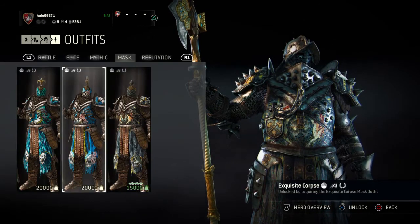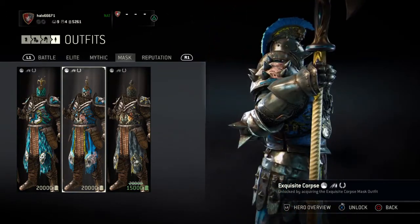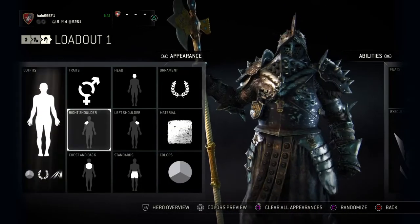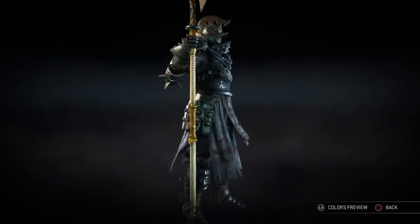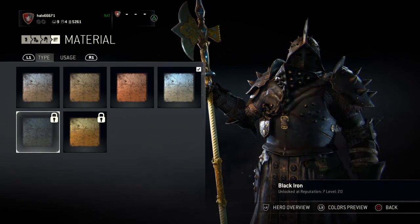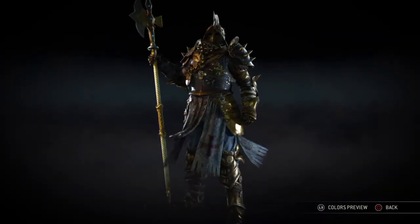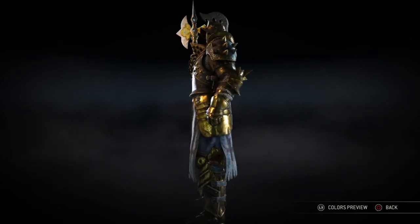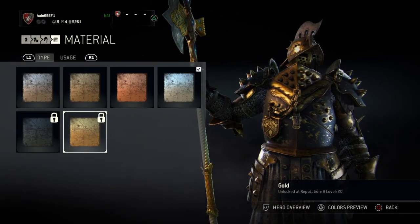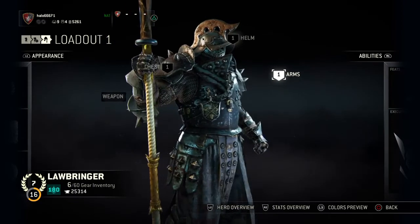Most masks look ridiculous and they're definitely not justified at 15,000 or 20,000 steel. My armor material is silver — I used bronze for a while but switched. Black Iron's texture just looks bad to me, and gold looks nice especially with the golden parts of the spear-axe, but that requires Reputation 9 and I'm at level 16 currently, so that'll take a while.